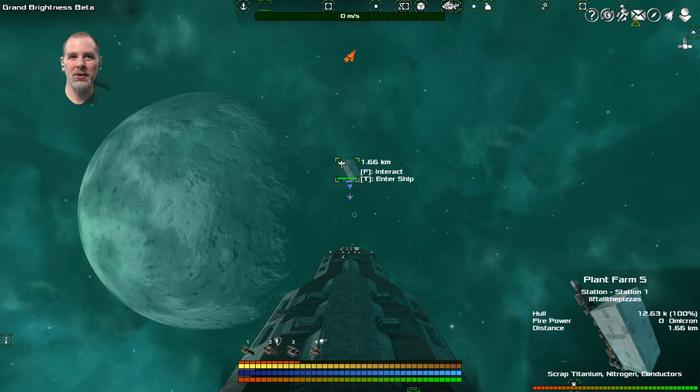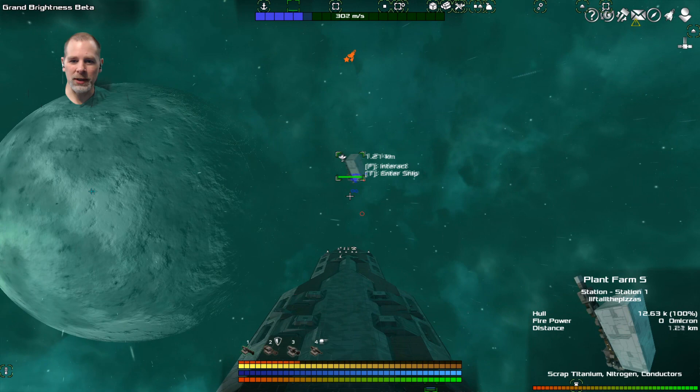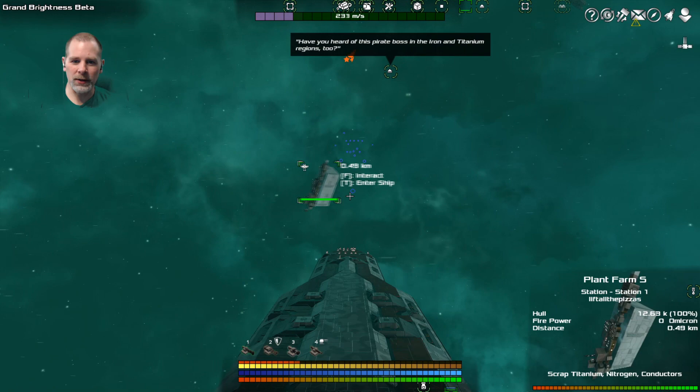Howdy folks, welcome to episode 21. Today we're going to see if we can find the smuggler Botan, and do that mission. Because I think that's one of the other things that you have to do to get the good stuff.